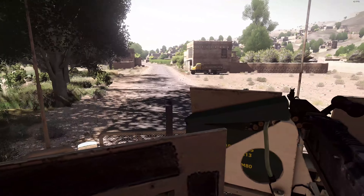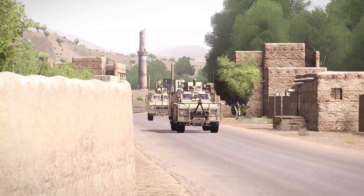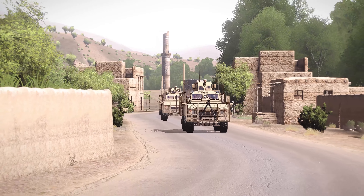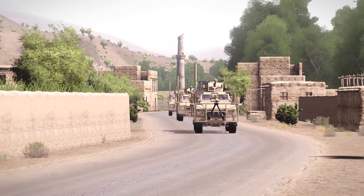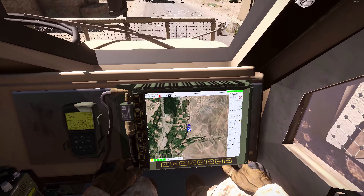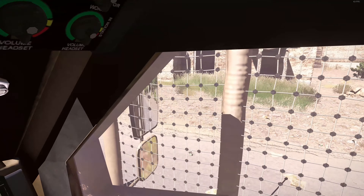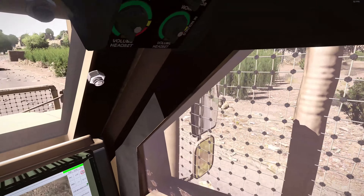This is Hitman 2-2, over. Hitman 2-2, you're coming in weak and unreadable. Start going to be on set. Hitman 2-3. Hitman 2-2, how you read me now? 2-3 has you down clear. Out.